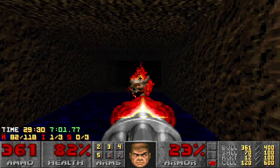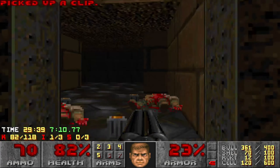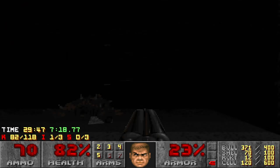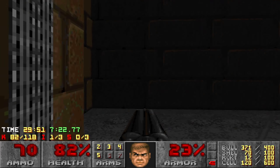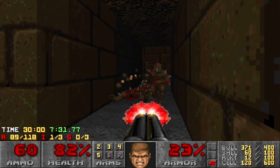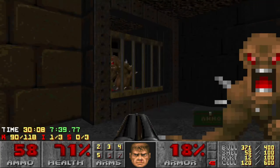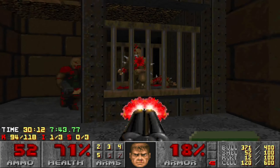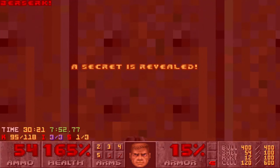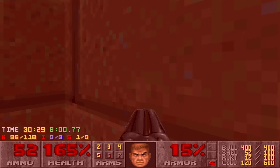Chaingun for these guys. Beautiful. How are we doing? Got about 30 enemies left, we haven't found any secrets yet. Where did you come from — the hole in the wall? That's almost really bad. Ooh — berserk! Wonderful.